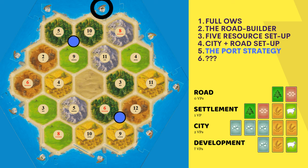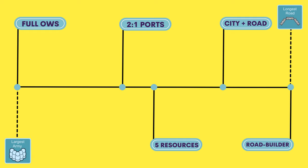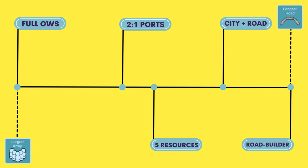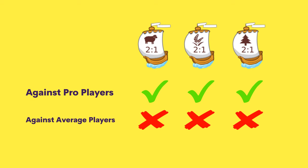The port strategy usually has a ton of the same resource and the possibility to build on a 2-for-1 port that matches the resource you produce a lot of. The example on this board highlights a wood port strategy, which is one of the strongest port strategies in Catan. The biggest strength is its flexibility — it can trade 2-for-1 the main resource into whatever it needs, so there are rarely turns where nothing can be done. The downside is not knowing whether to go for longest road or largest army early on. Opponents won't be happy to help you build on the port, making your start slow. Surprisingly, this strategy works better against top-tier players than average players, because average players overvalue 2-for-1 ports and block the matching resource way too often.